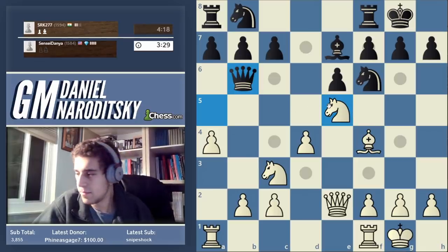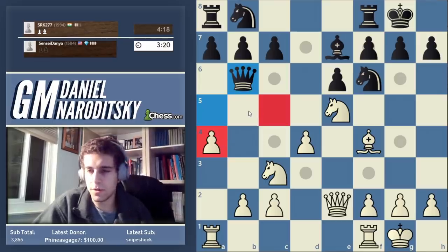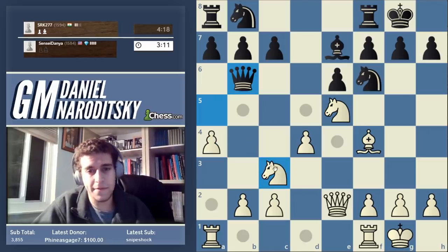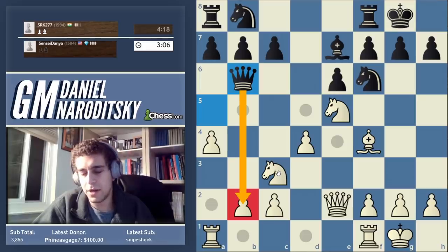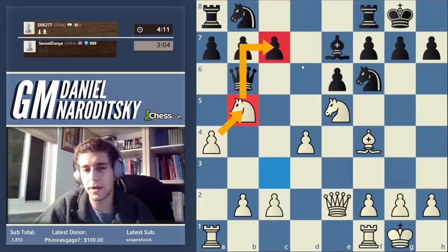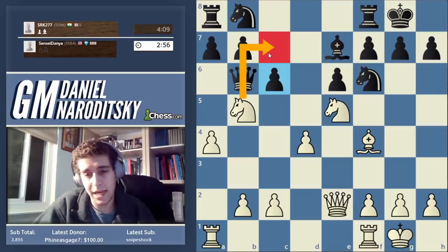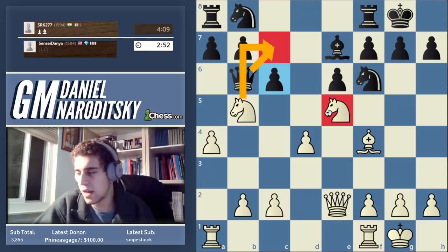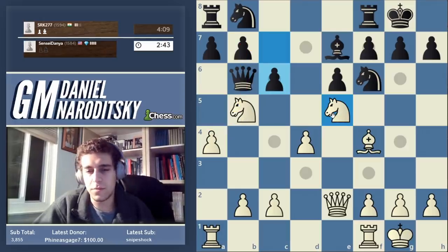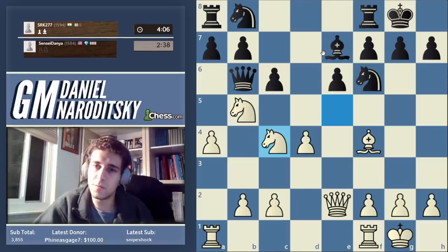This queen on b6 is in a bit of trouble. We created a stronghold on b5 with a4. Knight c4 would come close to trapping the queen, but queen c6 would be possible. What can we put on b5? Knight to b5 — that's the reason we played a4. Now the knight pressures the c7 pawn. The key move is knight c4: we want to put the knight on c7, but we can't yet because he'd take, so we move this knight away with tempo so the bishop combines with the knight to guard c7.